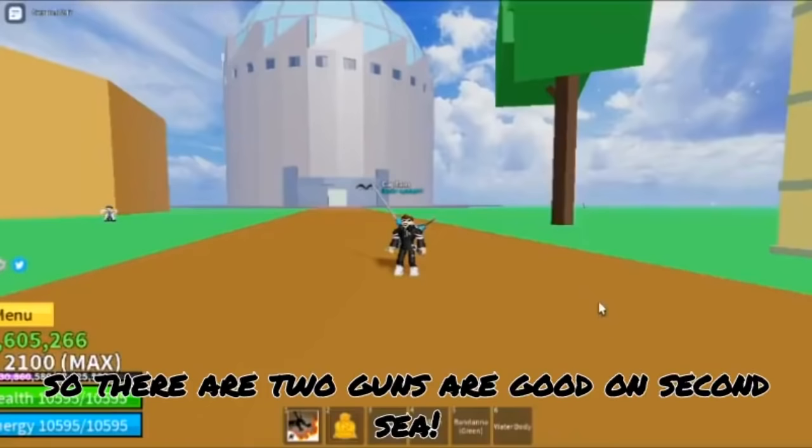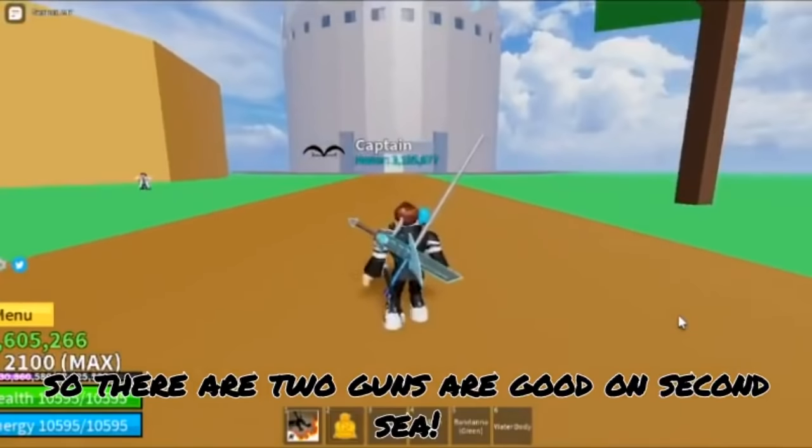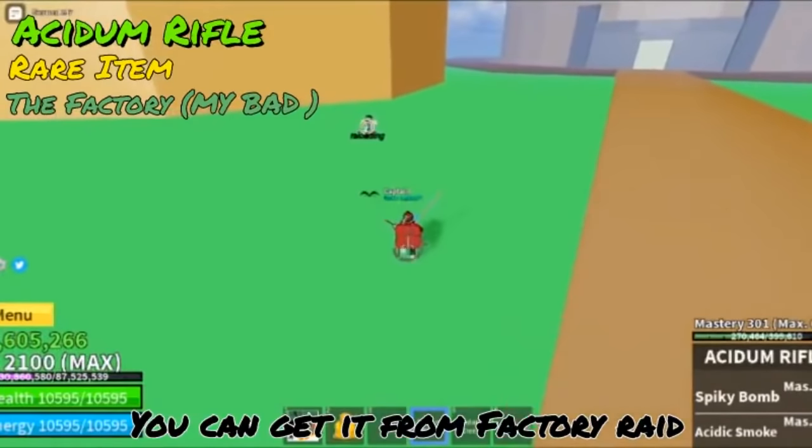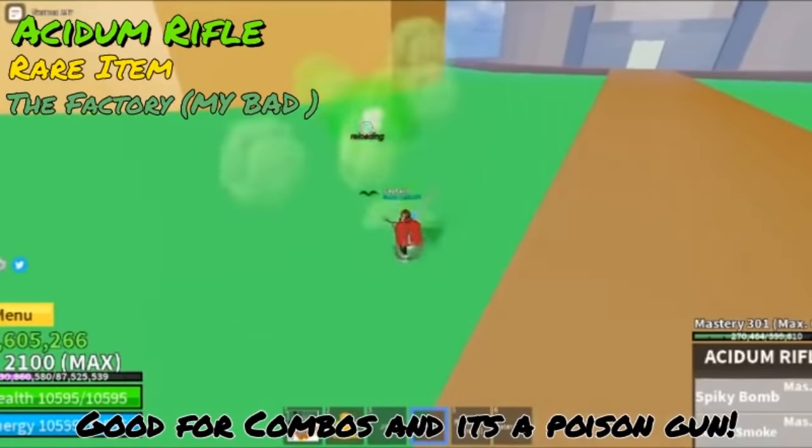So let us begin. Top number 5: the guns. So there are 2 guns that are good on 2nd Sea, which is the Acidim Rifle — a rare item, you can get it from the laboratory raid, good for combos and it's a poison gun.